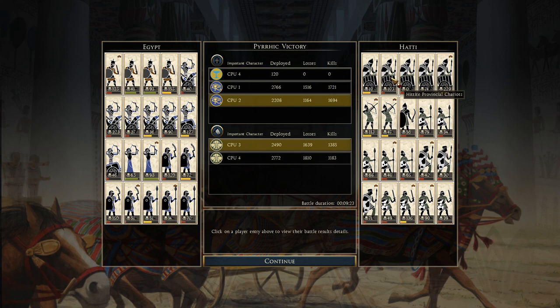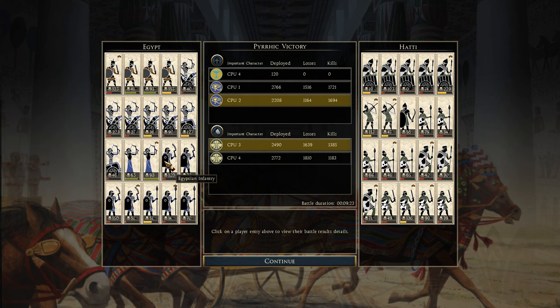For the Hittites, I was right in choosing this faction — when I loaded up the battle, the name 'Hattie' sounded a lot like the Hittites and the units looked really similar. The Hittite provincial chariots did pretty well, and their infantry did good, but they weren't able to hold off because of the constant fire from all those archers. The Egyptians got more kills in the end. I'll see you in the next one.